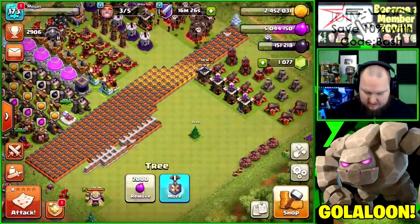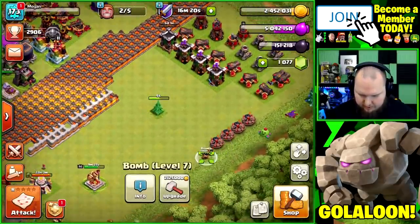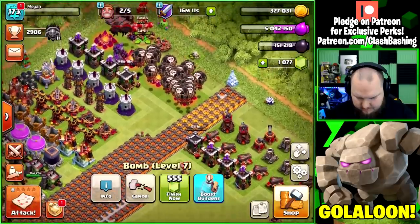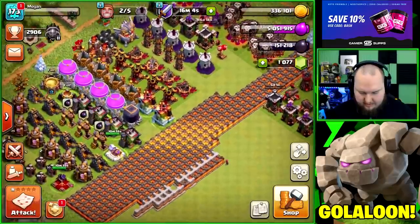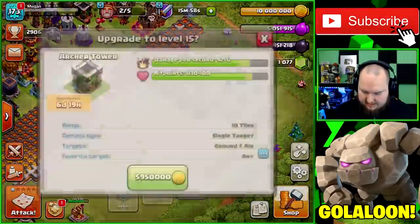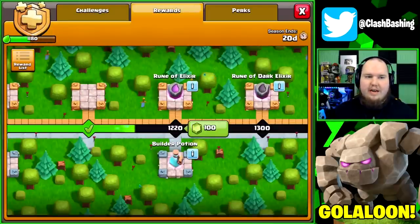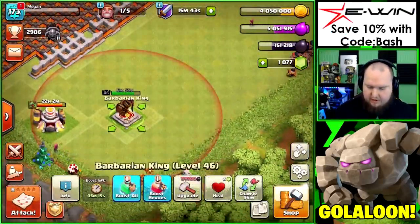Let's get rid of this tree and use our runes. We'll upgrade this bomb right here, upgrade an archer tower to level 15, then use that rune of gold to collect the one from our season pass. We're in a good spot guys, making positive moves. We've got to get just a little bit more dark elixir for our king — let's keep this momentum going.